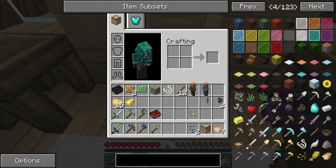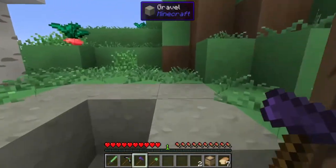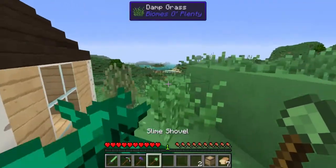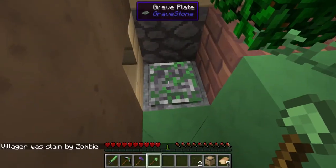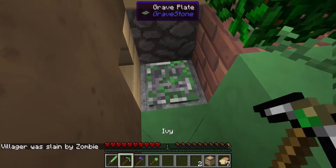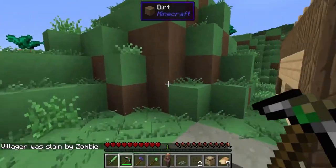What we're going to do — these poor little men ended up passing away before we actually got to the village. I found their tombstones. There's actually another one right here. The villager was slain by a zombie, which really is not surprising at all, but we are going to move these.